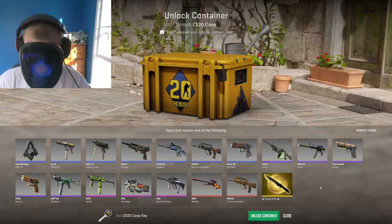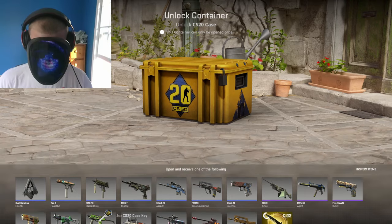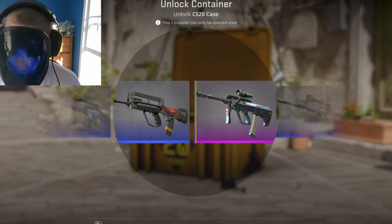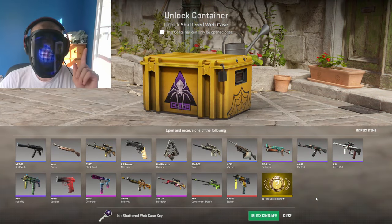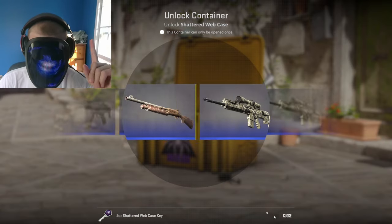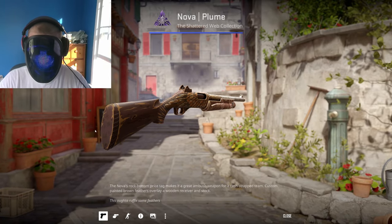CS20 case — I actually really love classic knives. I love the pullout animation, the little flip, and it'd be sick to get a case hardened one right here. Show it to me — CS20 case, give me something good. We saw a pink go by and we just barely missed the Death by Puppy. Shattered Web case — stat track factory new double-zero float, Containment Breach right now. Another blue. Is this going to be a day full of blues? This isn't a bad skin though.